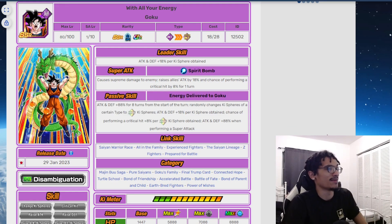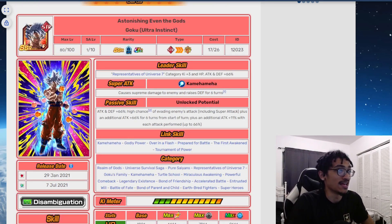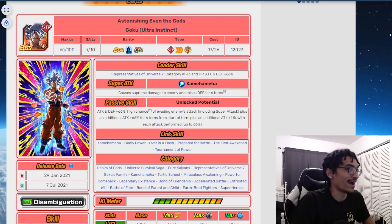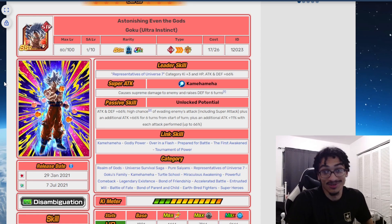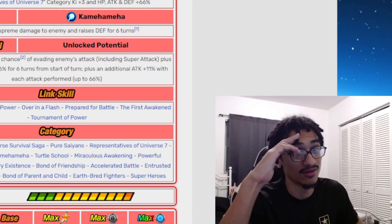Going through all the anniversary cards, I'd rank the seventh year anniversary Goku and Vegeta as the best, followed by the sixth year STR UI Goku for his dodge, then Blue Goku at number three. The eighth year is okay — the rainbow orb change helps the team but that's about it. My personal favorite is the UI one — giving out a free UI was pretty dope. That's pretty much it, appreciate you guys watching. Peace.